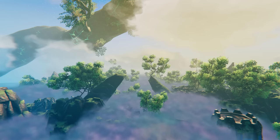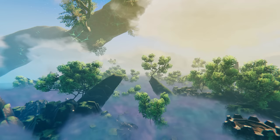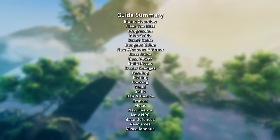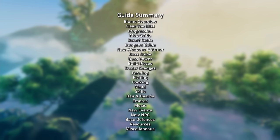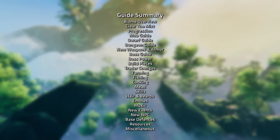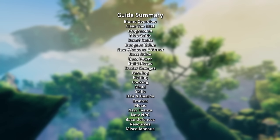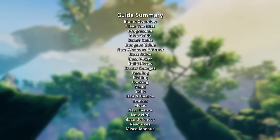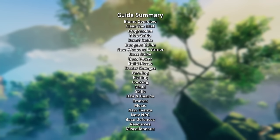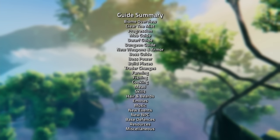This video is fully timestamped so you can jump to any specific topic. I'm going to cover: how to get to the Mistlands and whether you need a new world, what it looks like, how to deal with the mist, how to progress and unlock the boss, all the mobs and how to deal with them, dwarven settlements, dungeon tips, the new forge, new weapons and armor, the new boss guide and boss power, build pieces, trader changes, new farming, fishing, cooking, meads, skills, hairstyles, beards, emotes, music, events, characters, base defenses, resources, and miscellaneous changes.